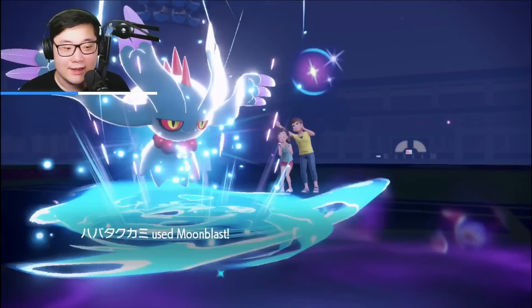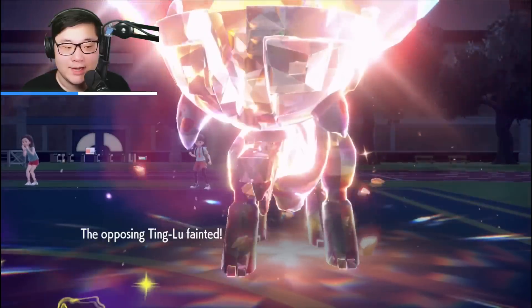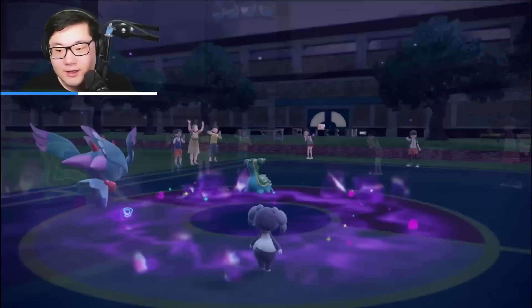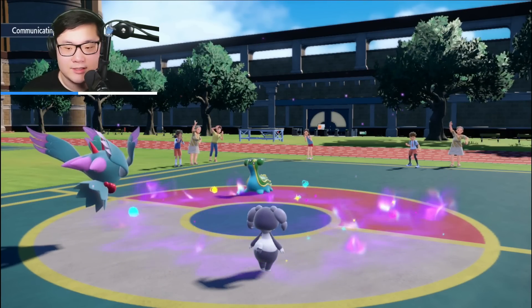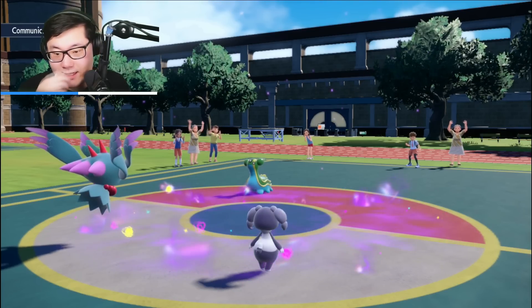I wish I'd gotten Psych Up instead, that would have been amazing. It might have been an Earthquake-Protect play, which we caught. Ting-Lu does go down — it might have actually been better to just knock out Ting-Lu in this case, it's super safe. We can threaten the Gastrodon knockout with Helping Hand Moon Blast because Gastrodon is at minus two Special Defense. Very happy about that trade.